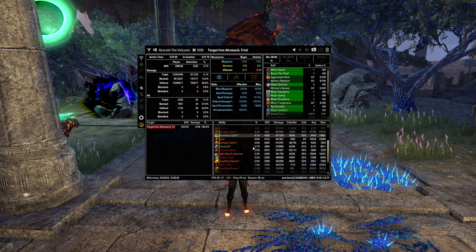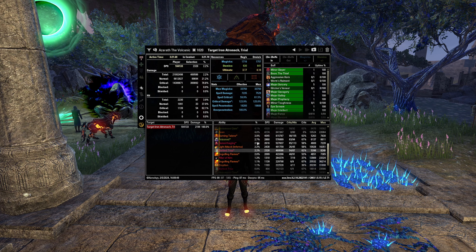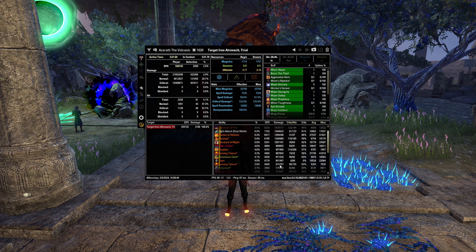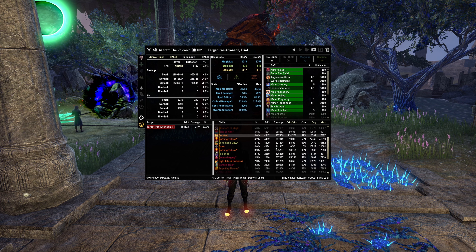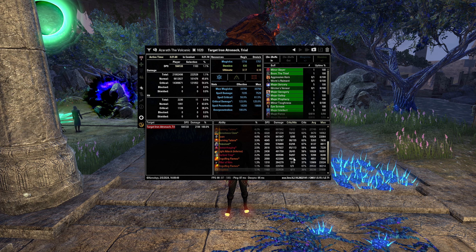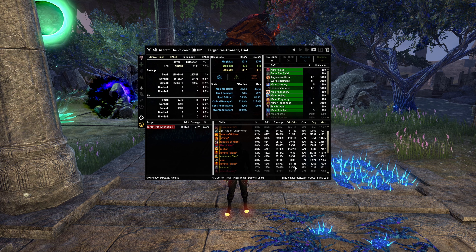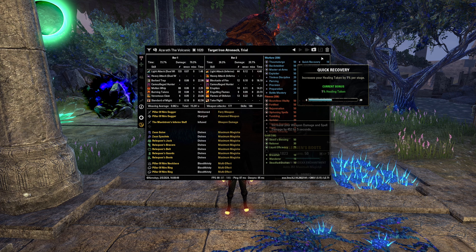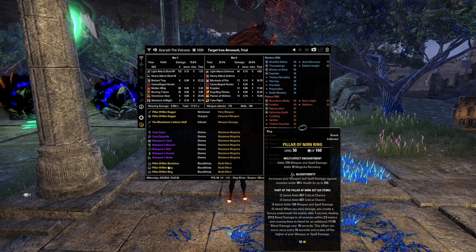Venomous Claw is also doing a ton of damage. Poison weapon is hitting from your enchant as well. Barb Trap is doing a ton of damage. The amount of damage you're dealing with this build is insane — realistically most of your abilities are doing a million damage over the course of this three-minute-twenty-one-second parse. This was with a fully golded-out setup, so we'll now look at a non-golded parse.